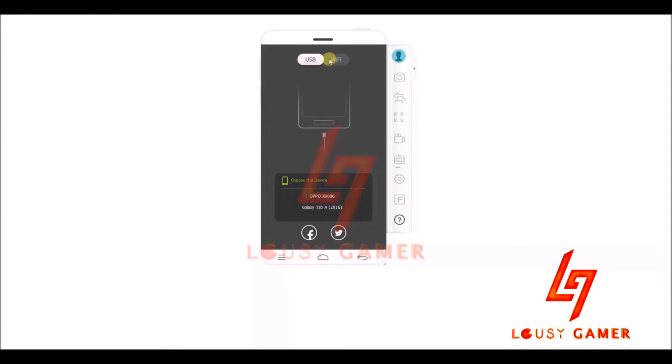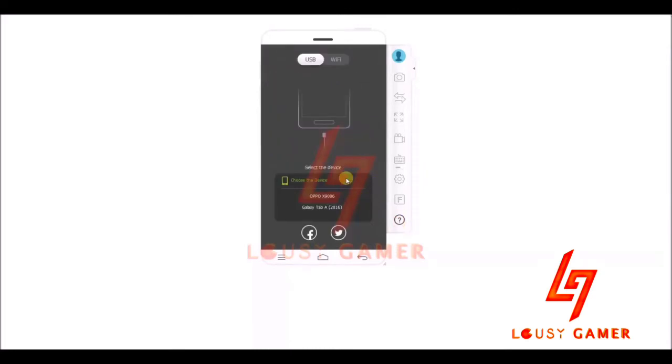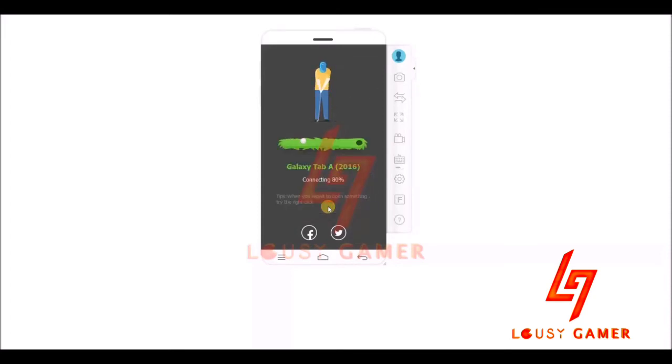As mentioned, there are two options: USB and Wi-Fi. Once you connect your tablet, just follow the instructions shown in the app. They'll show you how to set up USB debugging. You have to activate developer options on your Android device first, and once you go into developer options, you'll see USB debugging. Switch that on, your device will appear in the app, select it, and it will connect.